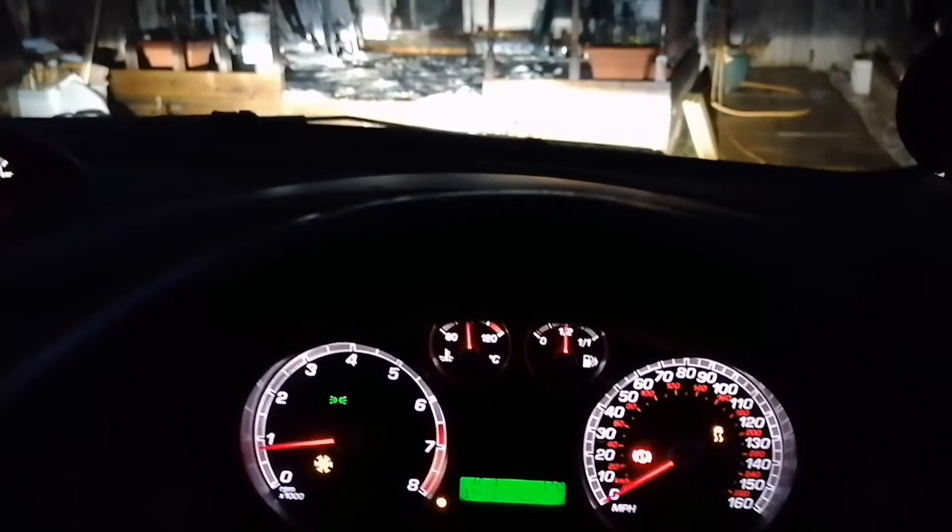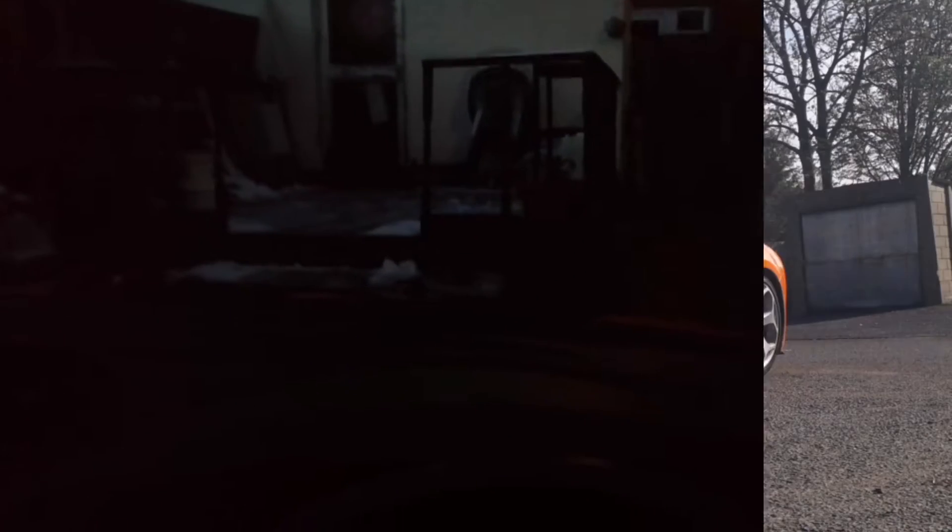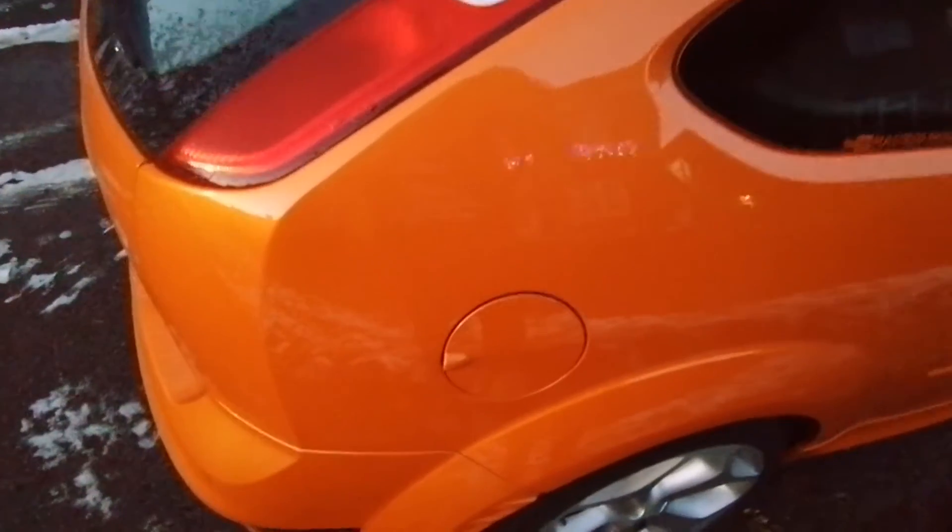I think this feature is called something like 'Get Home Safe.' As you can see, the engine's on and the lights are on. If we turn the car off, turn the lights off, and then flash the headlights like you would to flash someone to come through a junction, and then lock the car — after about 10 to 12 seconds the lights go out. That gives you time to get down the drive and out safely. Obviously some people have bigger drives.